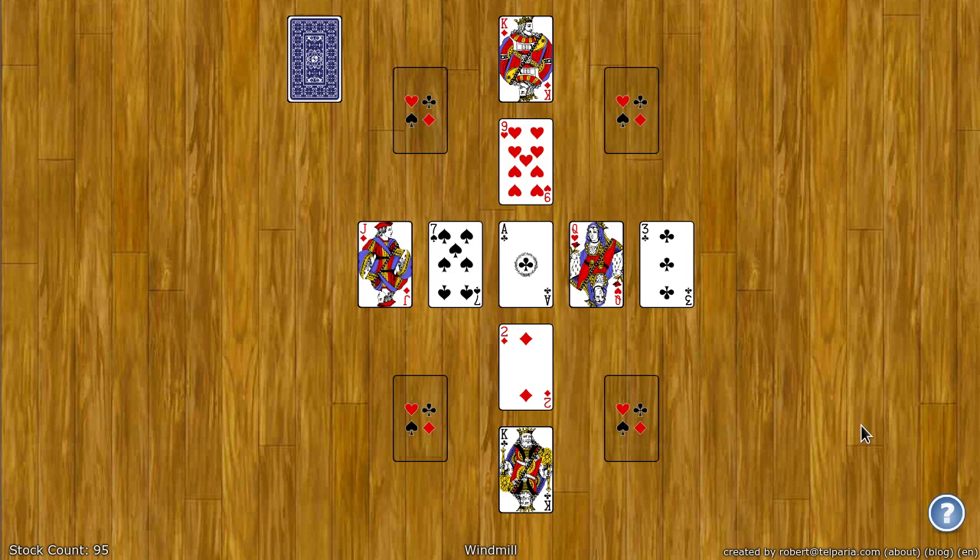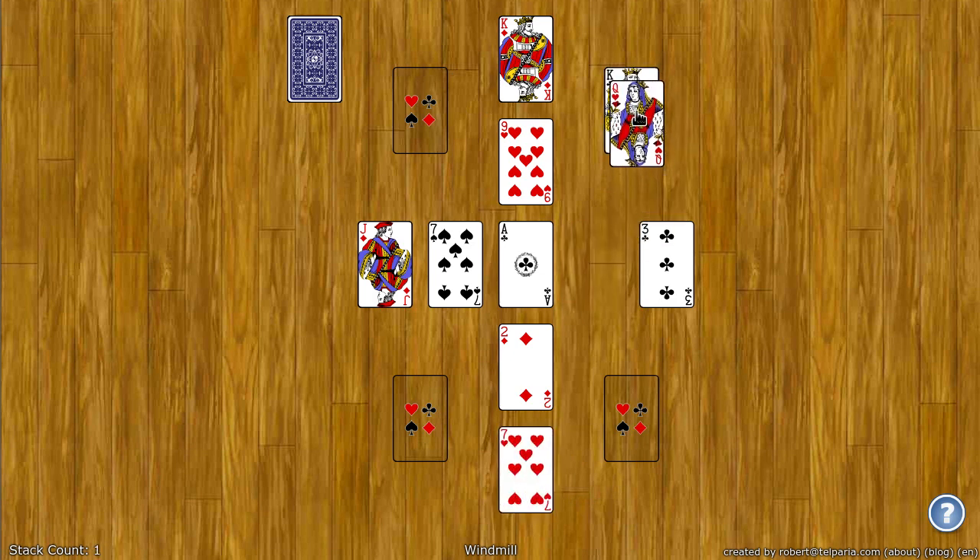The goal of Windmill is to move 13 cards to each of the four corner foundation spots. These spots build down by rank, starting with King down to Ace. Suit doesn't matter and color doesn't matter. So I can put a King of Clubs, I can put Queen of Hearts — again color doesn't matter and suit doesn't matter — all the way down to Ace.